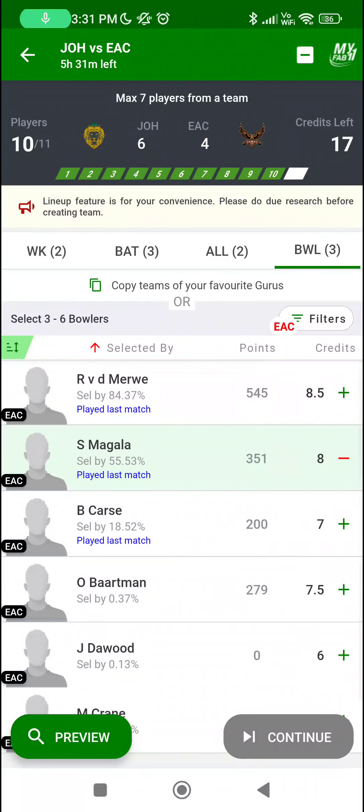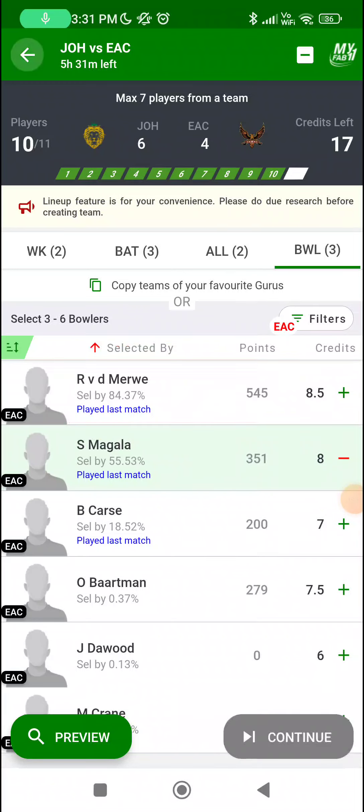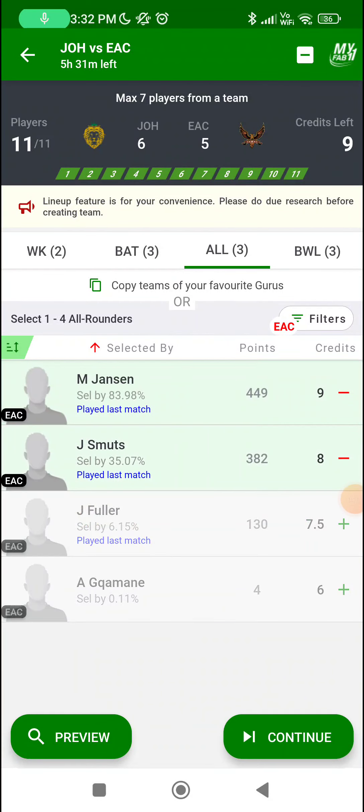If EAC bowl second, I have no doubt I will pick Roloff van der Merwe, because bowling second against Johannesburg as a left-arm spinner means you are in a good state. But more than the conditions, this is a pick based on the match-ups and the opposition. For now, I will go for Jon-Jon Smuts in the last slot.